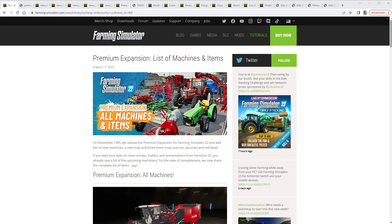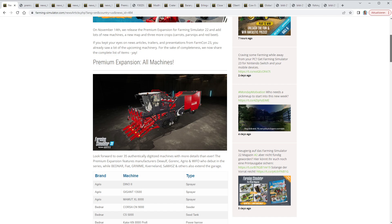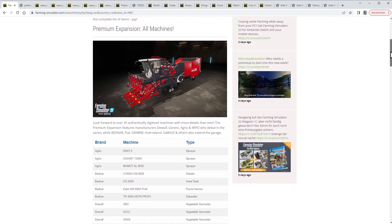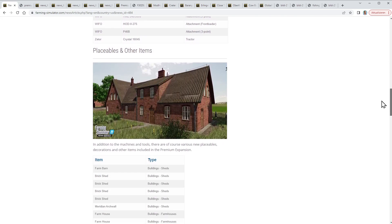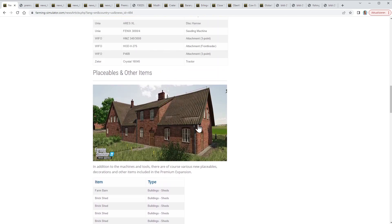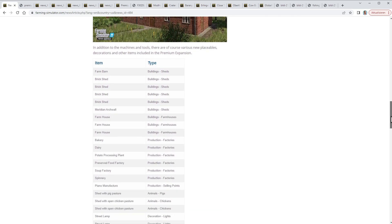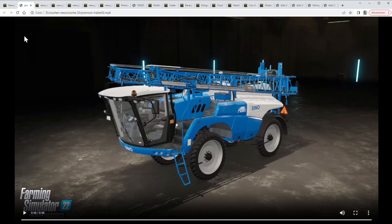In this video I'll keep it rather short. The Premium Expansion will come out on the 14th of November as we already know. Here is the list of all the machines — just the text — and we also got a list of all the placeables and other items. There are quite a lot and I'm looking forward to it, especially this house, but there are sheds, farmhouses, factories, all kinds of stuff. And we got this trailer.